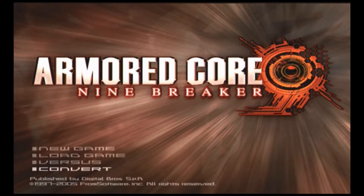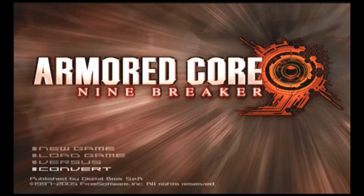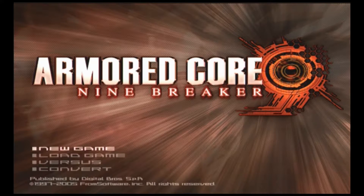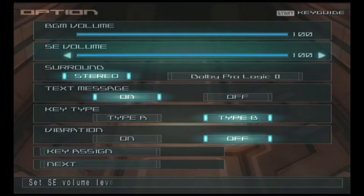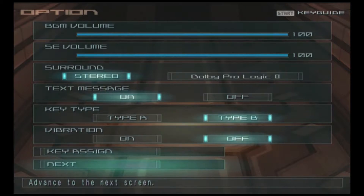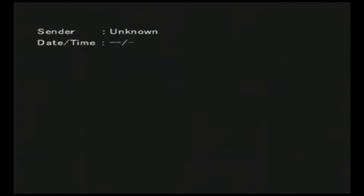As a quick note, if you had Armored Core Nexus beforehand, you can convert the save game over from there. But we're going in here as a raw new player. You can choose your controller type — type A or type B. I personally prefer type B, but type A is really good for newer players. And here we have 9 Breaker's only bit of story. I can even skip it because it's just not important enough. There's practically no story in this game.